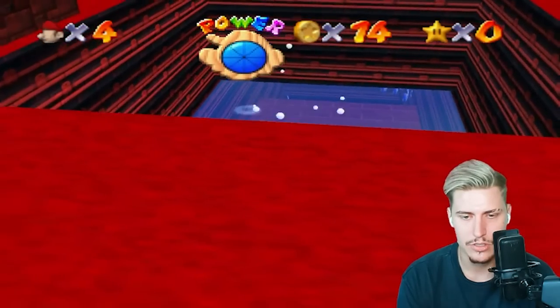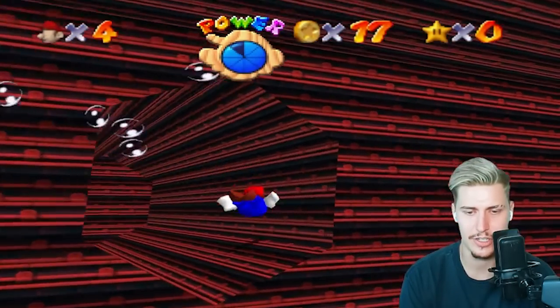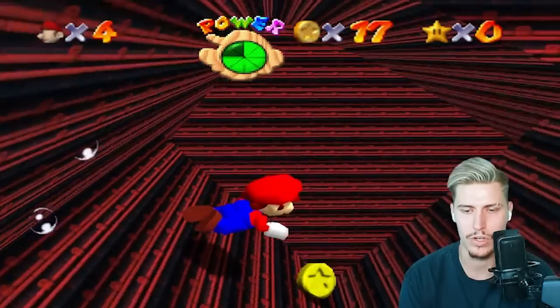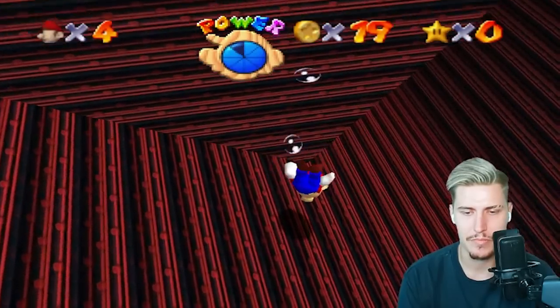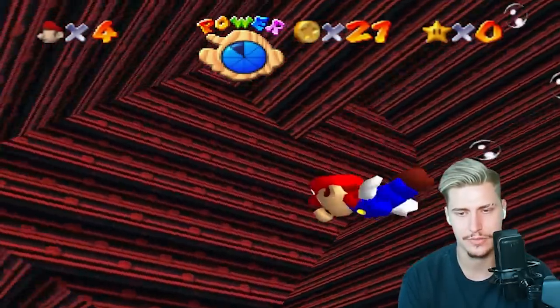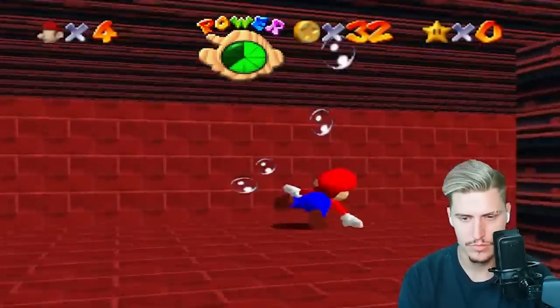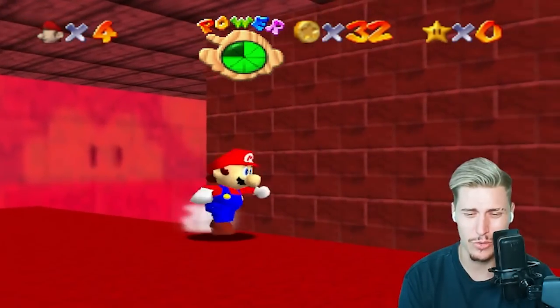I'm about to figure out if this is even the right way. It seems like I'm finding more and more paths. Left or right, my dedicated bros — that's the question. It seems like there are multiple paths, but only one will lead me to the star. Maybe I need the 100-coin star — maybe that's the joke. That atmosphere is giving me a headache, I shit you not. Try to find your way out — impossible edition. I think I made it out of here, and I've got about four red coins.